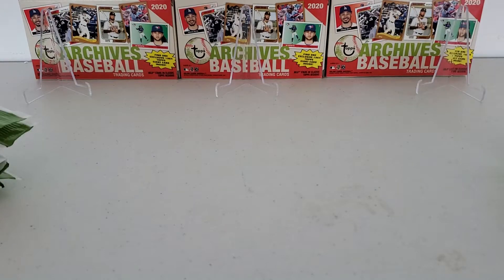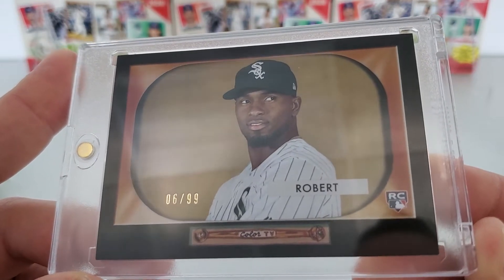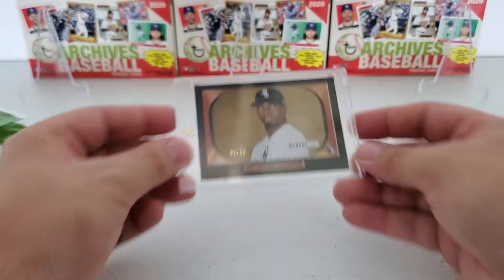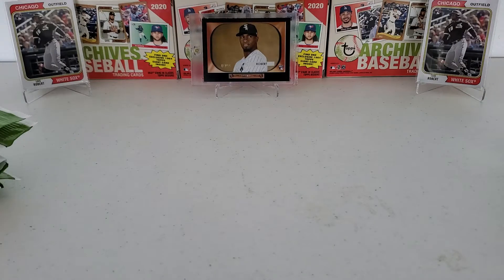And then the hit - the hit of all hits. I wish I would have broke this on camera. I couldn't believe it when I saw it, and I promise you guys it was from one of these value packs. The Black - number six of 99. Luis Robert rookie card in the 55 Bowman design, number six of 99. What a hit! That was just insane. I could not believe I pulled that, and I was quite a bit mad that I did not do it on camera. That will be center stage. Let's do a little bit of Lou Rowe luck and love here today - we'll throw them on either side. Those are the bigger cards I wanted to highlight.